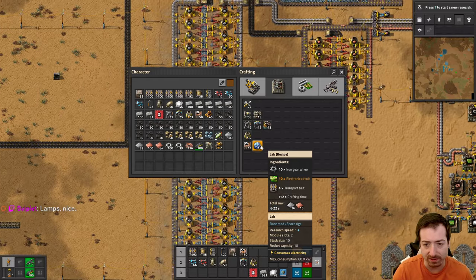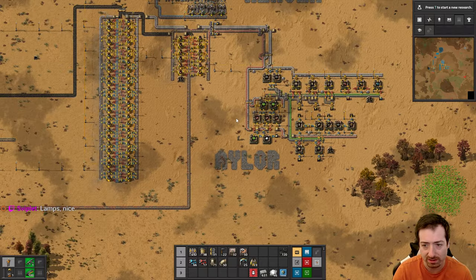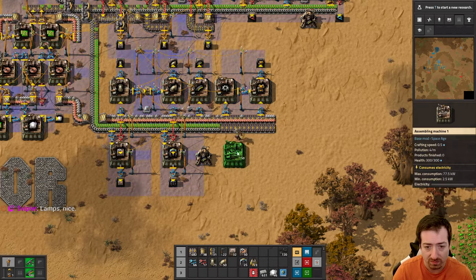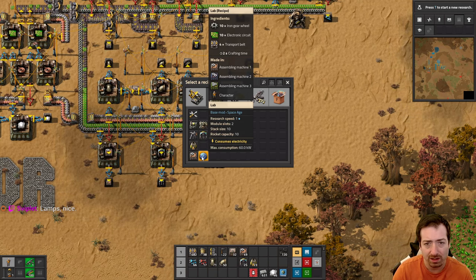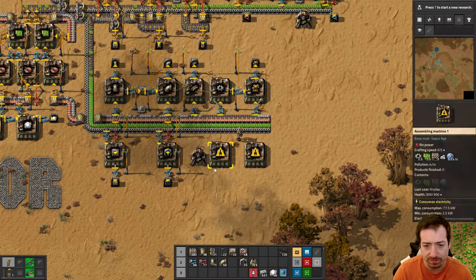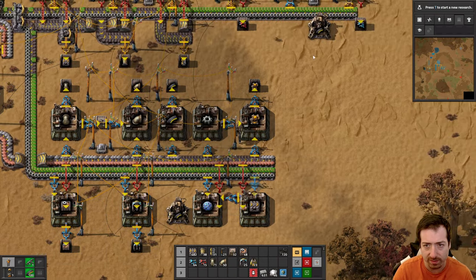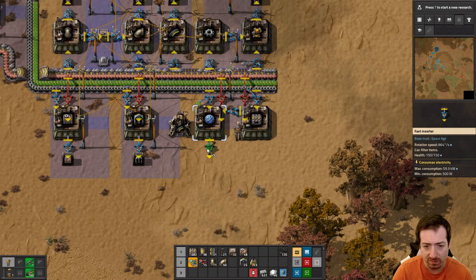I was going to automate labs - that's what I was going to do. I don't think I need to automate steam power. Labs feel worth it though. Oh, they need transport belts - I kind of forgot about that. That's okay, we can just put the transport belts next to it. I'm out of blue inserters already. I think that does it - labs, boom.